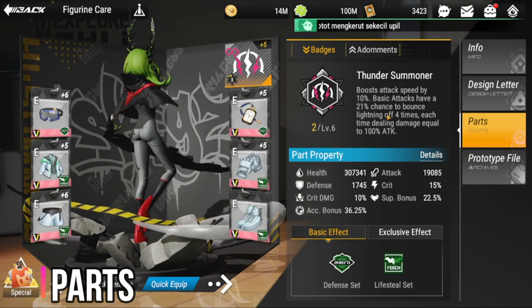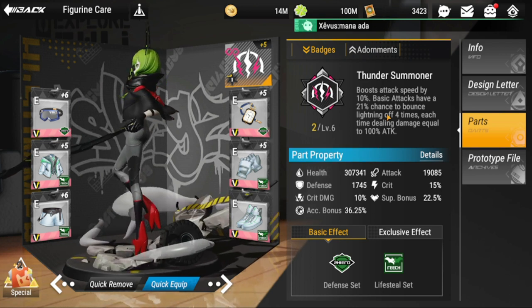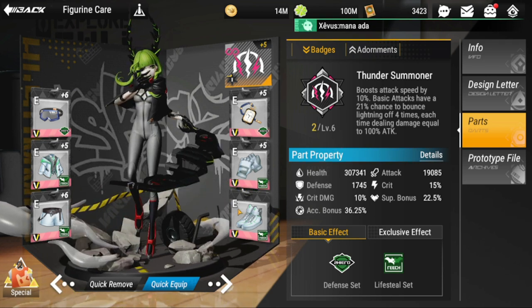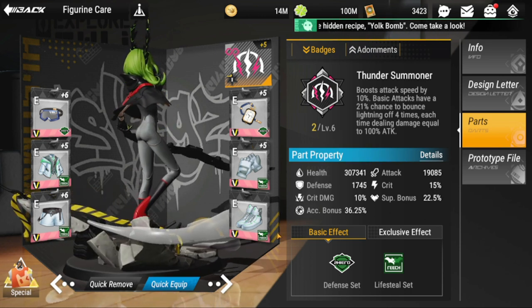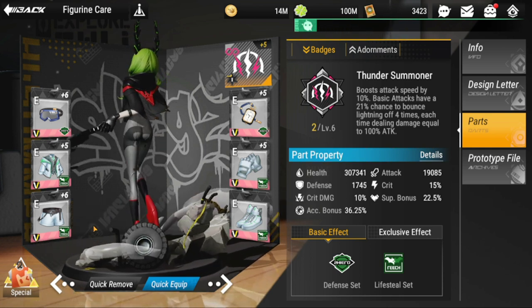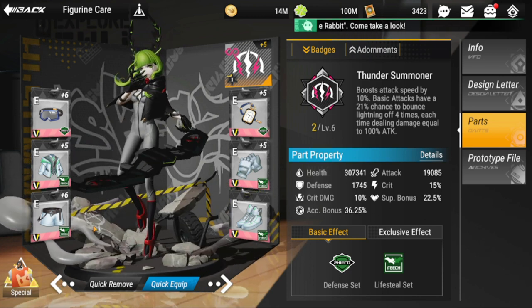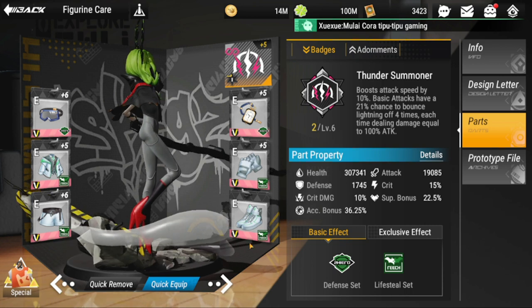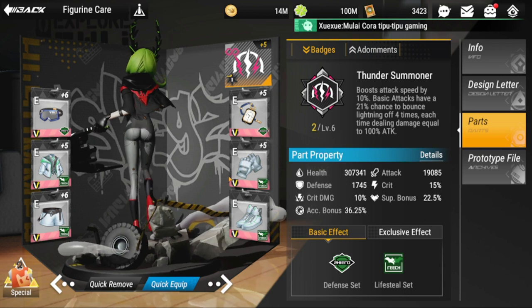Her life steal built into her kit is triggered by her passive and assisted by her ultimate, but after that she's vulnerable in the front. You really have to equip her with a four-piece life steal set — as you can see here, life steal is really necessary for her. Without it, she's way too squishy up front. I tried many combinations and she's too reliant on a healer without the four-piece life steal set.